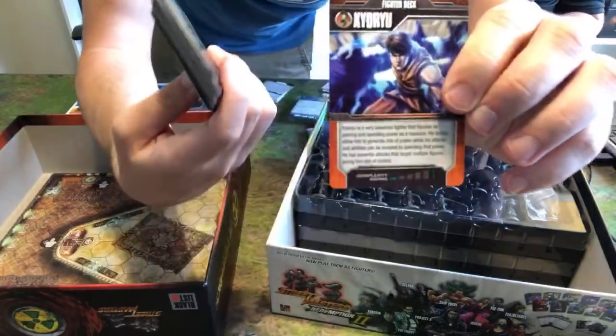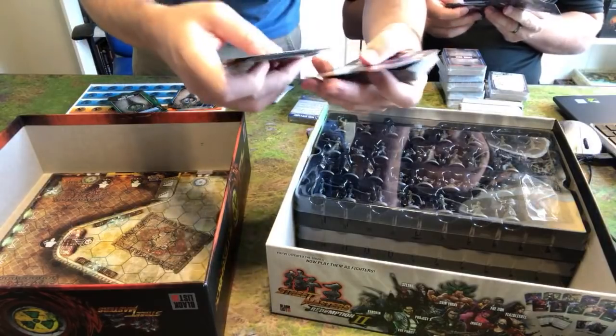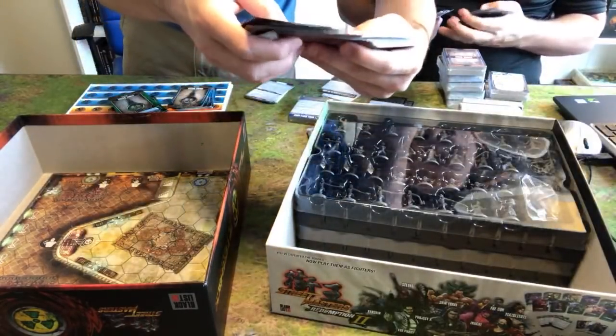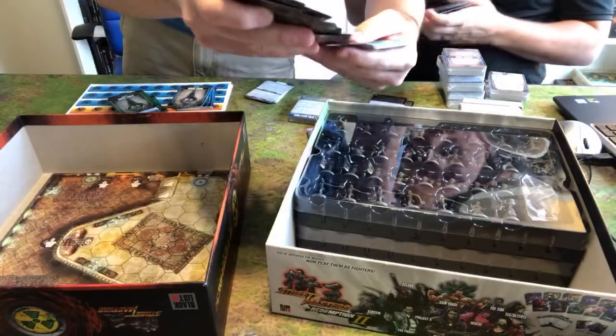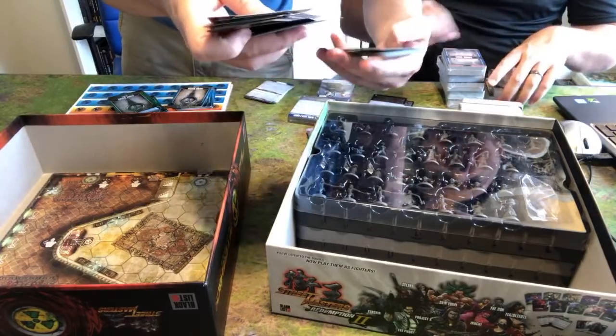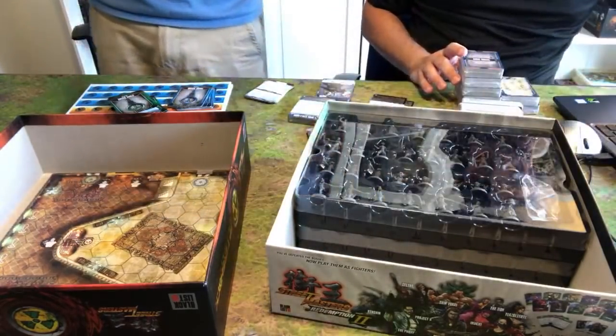For example, Kyoryu is a complexity one. And looking at higher complexities — Max is a four. Murphy's a four. I think one of the Redemption fighters — Yo-Kai — is a five. He's hard to control, so don't start with him. The back side has a question mark so if you want to play randomly, you shuffle them up. Like, I'm going to play Chan Chan.